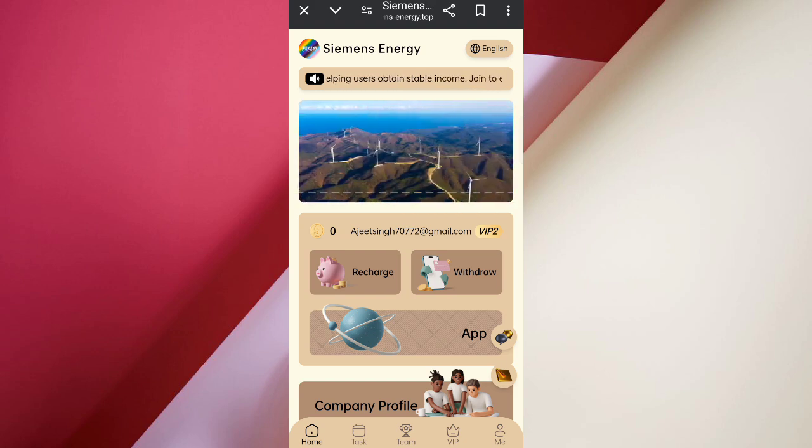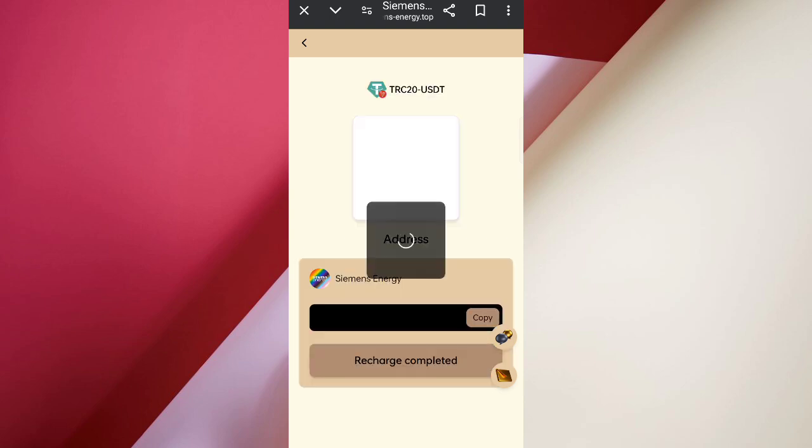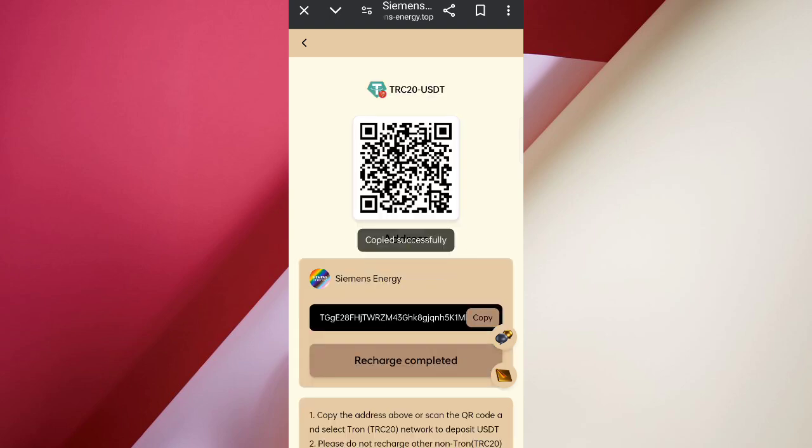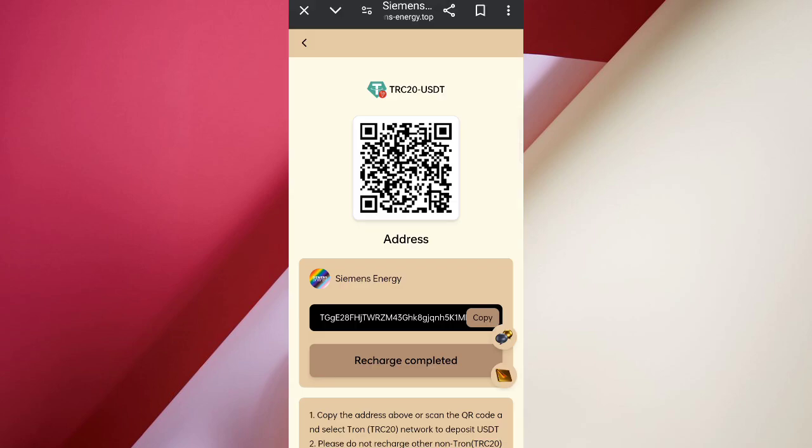Now click on the withdrawal section and you can see my withdrawal history. Now click on recharge, then select TRC20 USDT. Copy your wallet address, then open your wallet, paste your address, and click send. I am reaching VIP 2 level — enter your amount, then click send. After the transfer, click on charge complete and your amount will be added to the website.